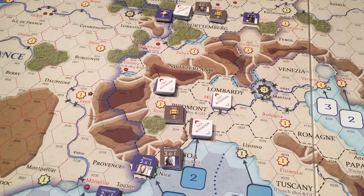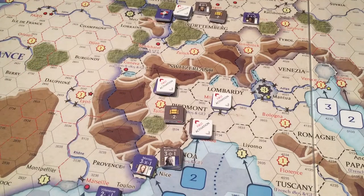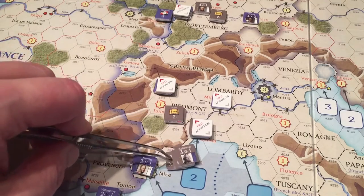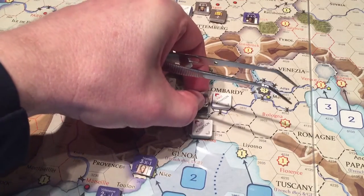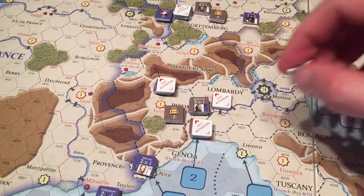For the fifth activation, Kolorat activates to move to hex 36-32 to screen Milan with his three-step force. He then ends his activation, is marked first activation, and the coalition ends the impulse.